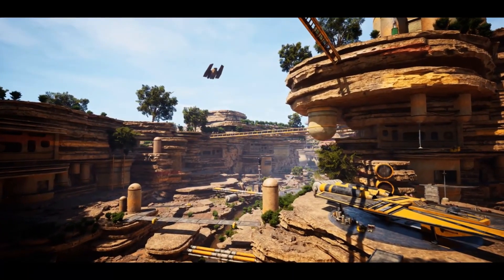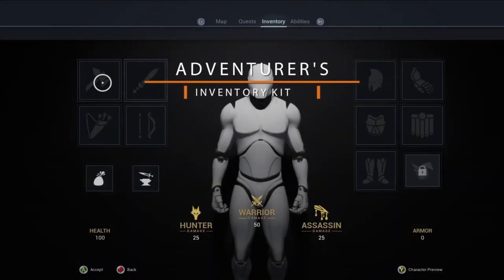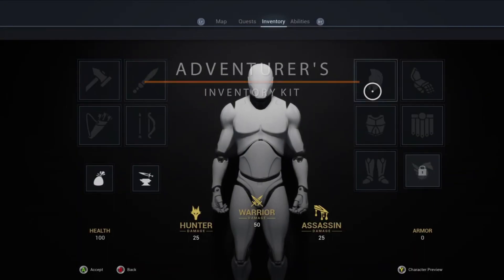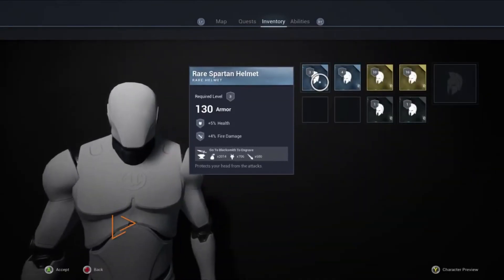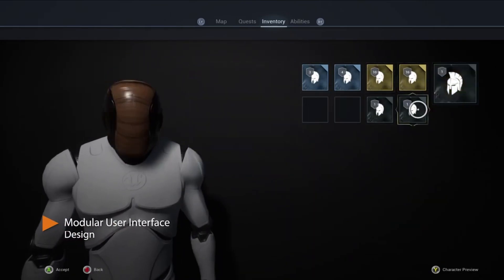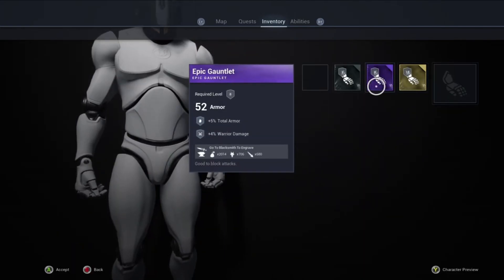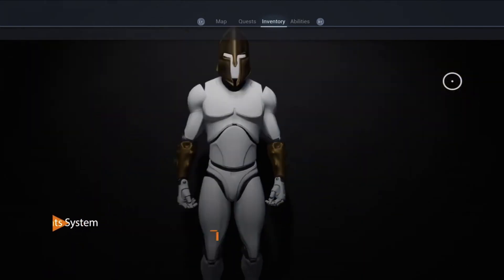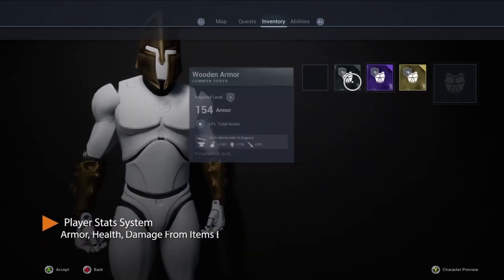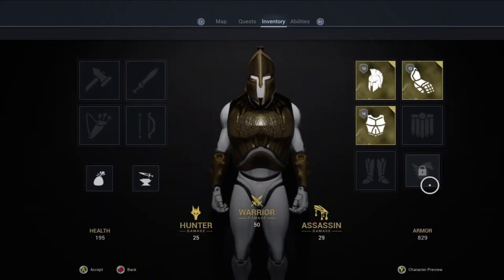It's a fantastic base for any sci-fi project. Our third asset is the Adventurer's Inventory Kit, built entirely with blueprints. This modular inventory system allows for easy customization of item types with advanced features like a rarity system, dynamic attachment system, and a responsive user interface. It supports gamepad inputs and includes a fully functional character preview system. If you're looking for a robust inventory system, this is it.